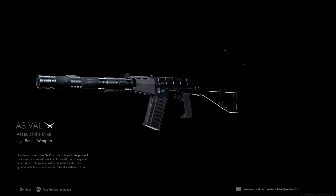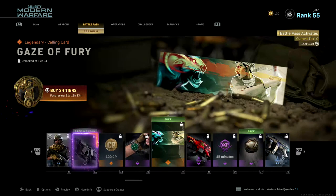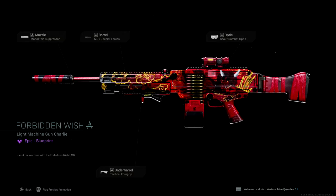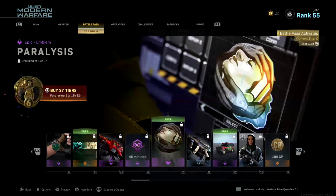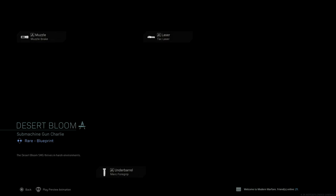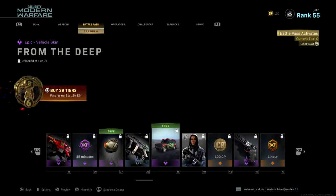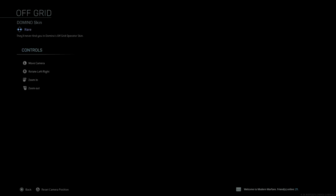For Tier 31, the second new free weapon: the AS VAL. From what I've heard this is really good and has a built-in suppressor, which you can clearly see. I cannot wait to unlock this along with the SPR-208. For Tier 32, 100 COD Points. For Tier 33, Goblin — an epic watch. For Tier 34, a free reward: Gaze of Fury, a legendary calling card featuring Pharaoh. For Tier 35, Forbidden Wish — what looks like an M91, and it is gorgeous. For Tier 36, a 45-minute double weapon XP token.